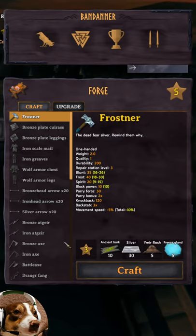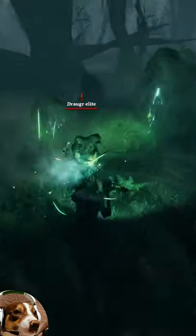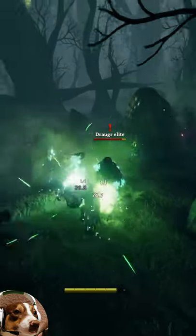All of this is accessible once you get to the mountains, other than the Ancient Bark which is from the swamp. The Frostner is a one-handed mace which does blunt, frost, and spirit damage and has a significant knockback.